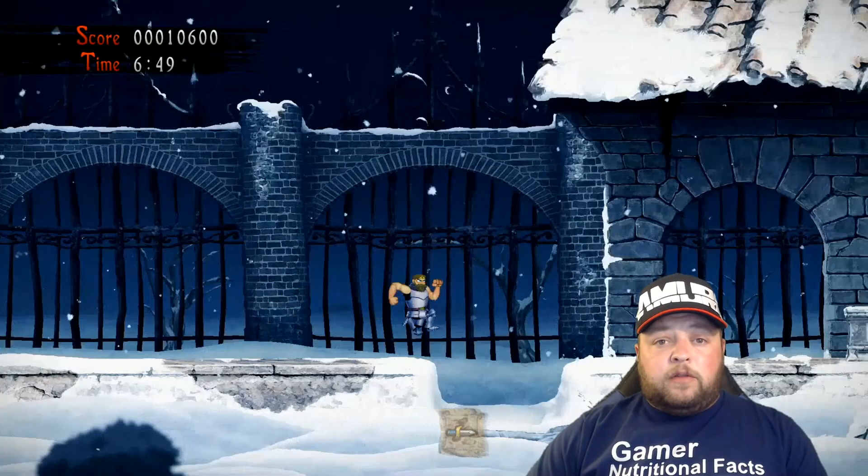Once you get here, they're going to start throwing ice spears at you. Shoot the obstacle ahead on the left hand side three times to make a chest appear above it.